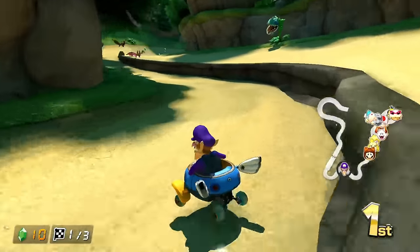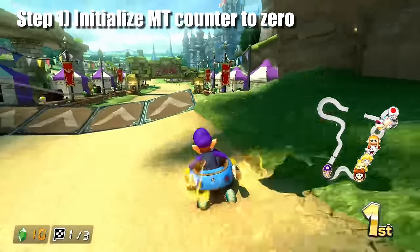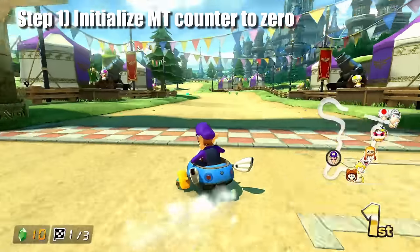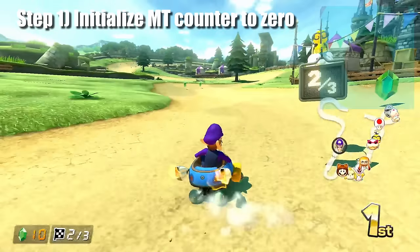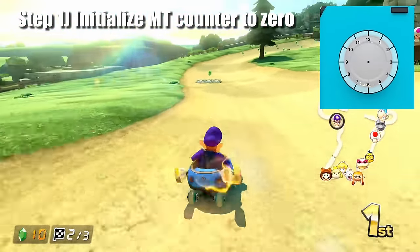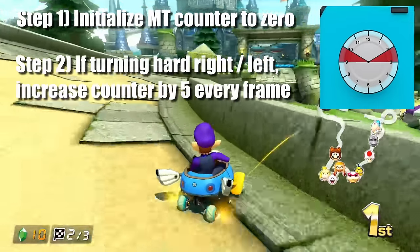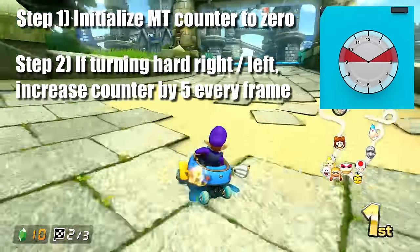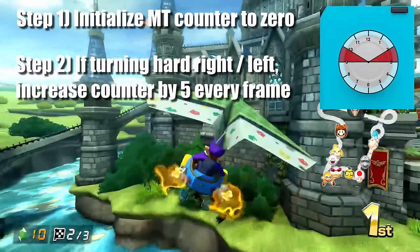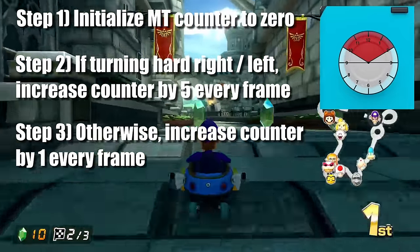When you start a drift, the game starts a counter with an initial value of 0. Every frame, this counter increases depending on the angle of your joystick. If you think of your joystick as a clock face, then holding the joystick anywhere between about 2 and 3 for right drifts, or about 9 and 10 for left drifts, increases the counter by 5 every frame. Anywhere else, including holding the joystick in neutral, will increase the counter by 1 every frame.